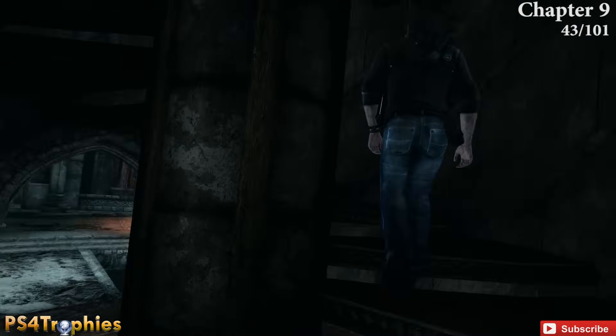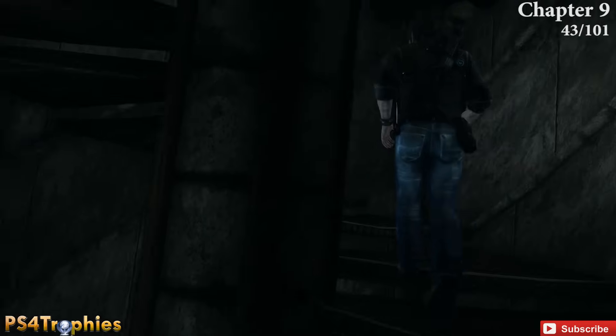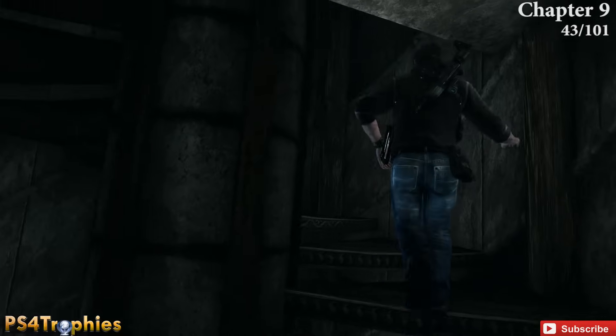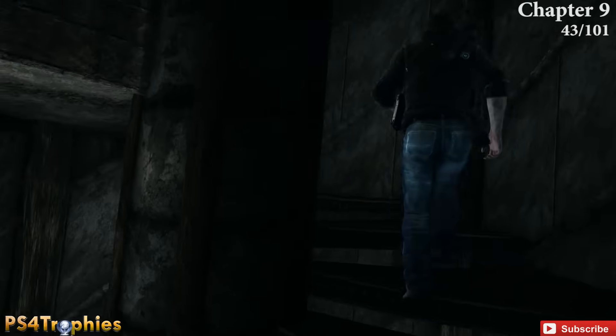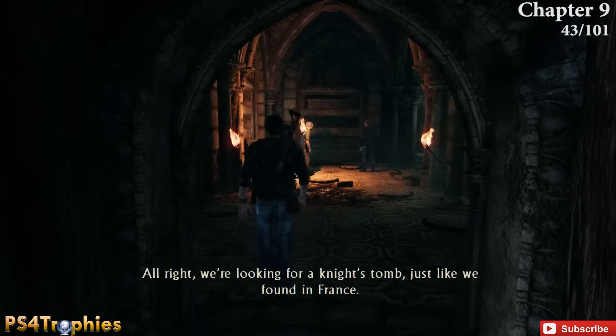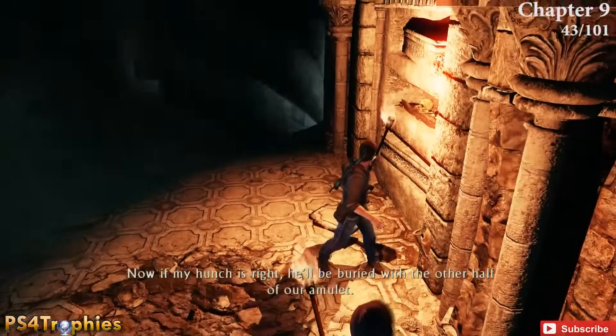After solving the globe puzzle, walk up the exceptionally long winding staircase. Once you get to the top, Drake will grab the torch on the left, and right behind Sully on the ground is the next treasure.